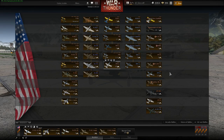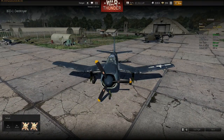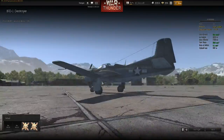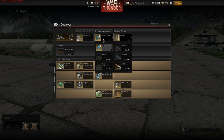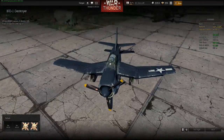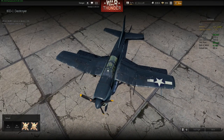The next new aircraft on the American side is the BTD-1. It's a naval torpedo bomber with an interesting wing design like a Corsair, a powerful engine, and a front-wheel landing gear which makes carrier landings very easy. You can take up to two torpedoes on this aircraft, or a different loadout for bombs — up to a 1000kg bomb. It also has two 20mm cannons, but with a low ammunition count.